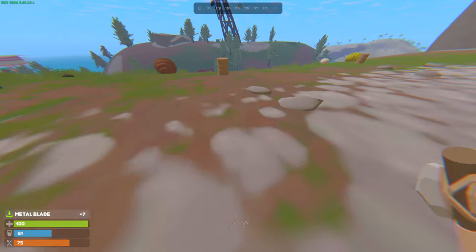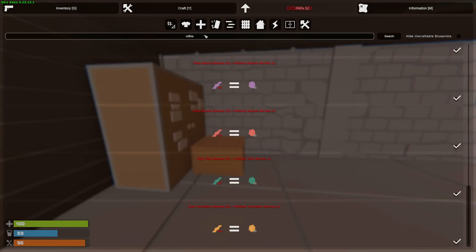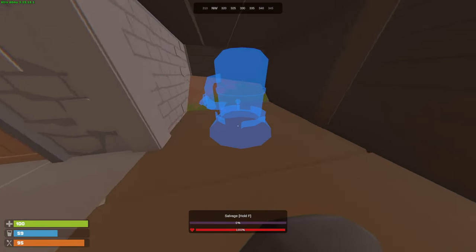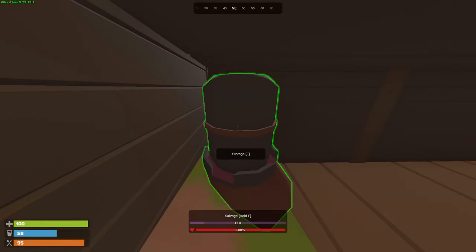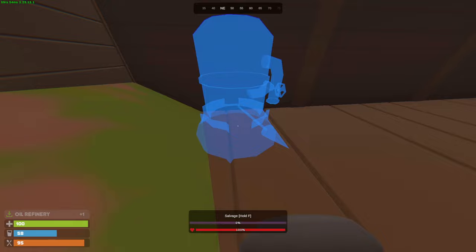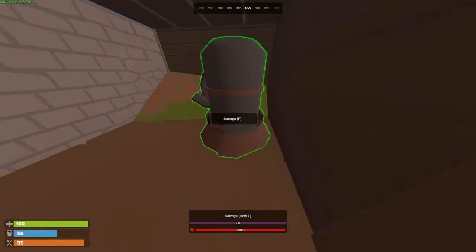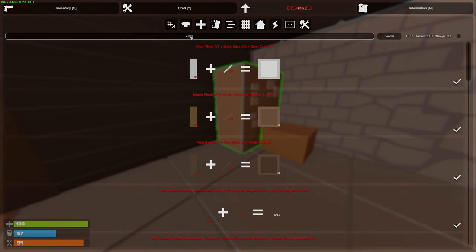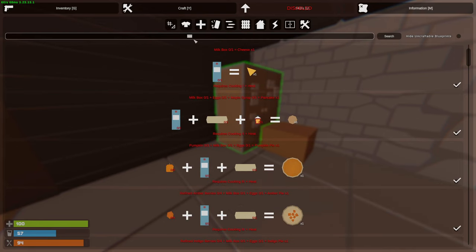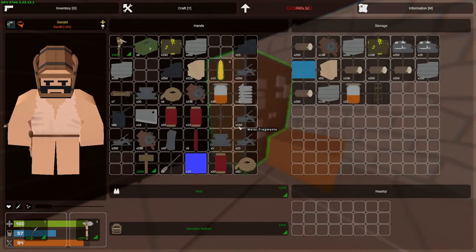Let's wait here until everything is done, then go back to base and continue upgrading. We're back with enough materials — the refinery has been crafted. It makes a very loud noise when you place it! Now we can put all the crude oil inside. We can also cook normal wood into charcoal in there, which is perfect if we ever need charcoal for C4 or gunpowder. I'm going to try to make a level three workbench straight away, but we need more high quality metal for that.